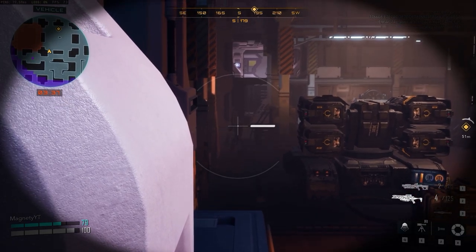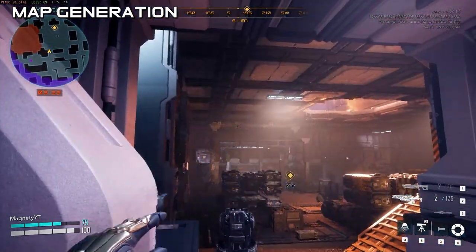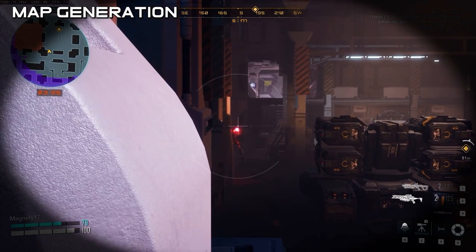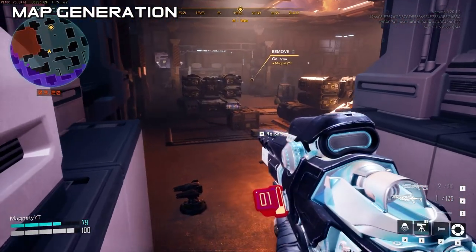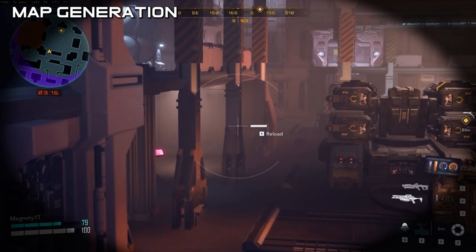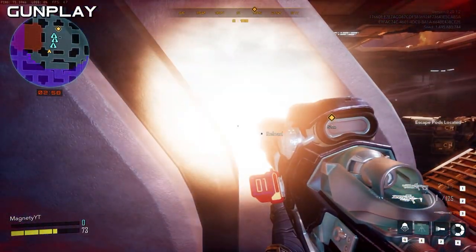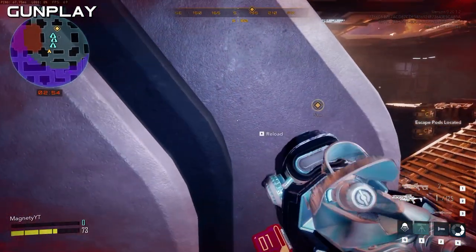The map is procedurally generated — basically completely random every time, sort of. I've found there is quite a bit of similarity between different maps. It's almost like there's maybe 20 different parts of a map that the game randomly puts together. I have definitely played at least two nearly identical maps before. As for the gunplay, it feels kind of unique and really good, actually. It needs some tuning because this is a pre-alpha game, but it feels really good overall.